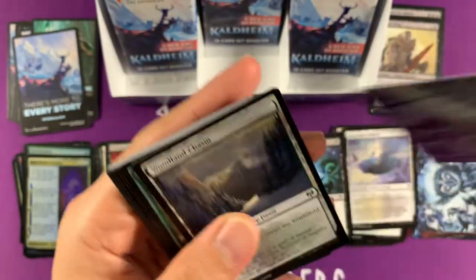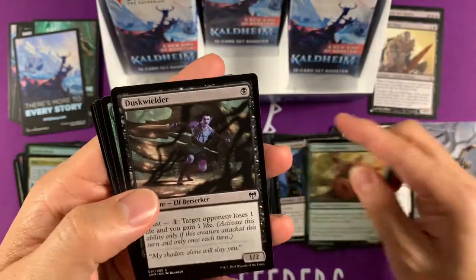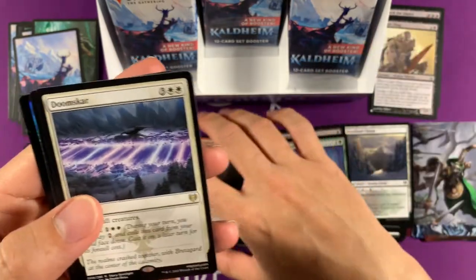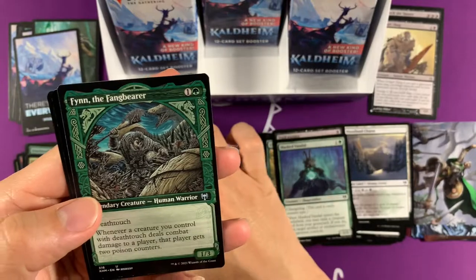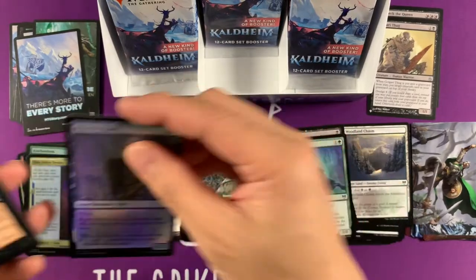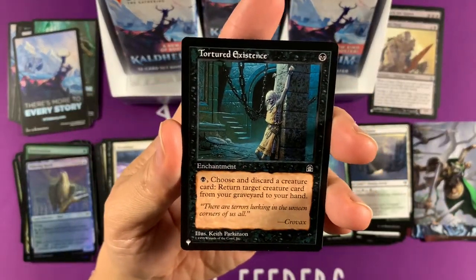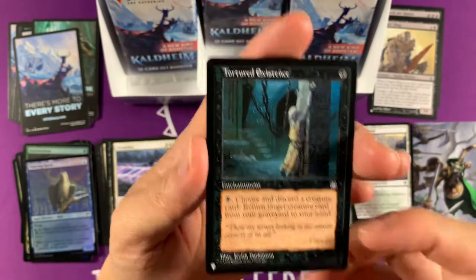Maja — another forgettable legendary. But what are we looking for? We're always looking for foil rares. We did get Tibalt, which is amazing, in the alternate art. Doom's Guard — this is a really good card. Finn the Fangbear — I love the Deathtouch poison thing, that's pretty neat. Another black card — Tortured Existence. I actually like this card; I have this in my Sir Conrad deck, which I have not done a deck tech for yet.